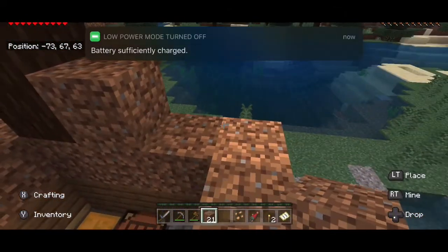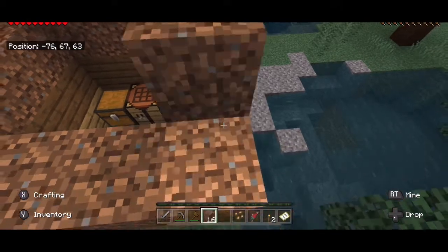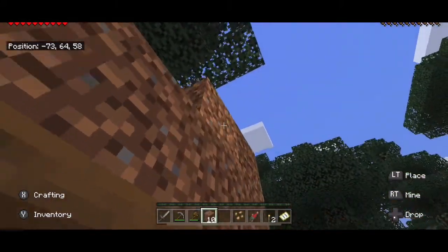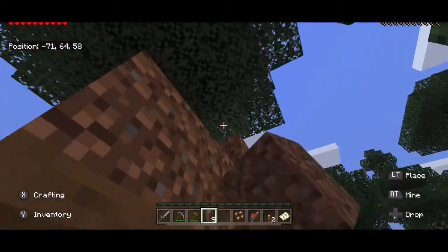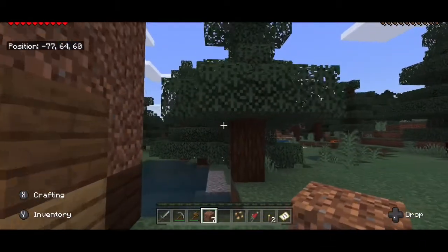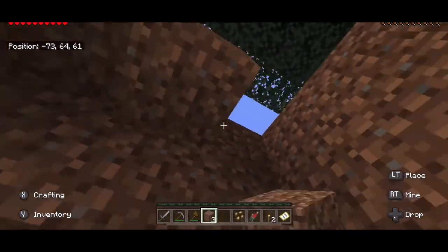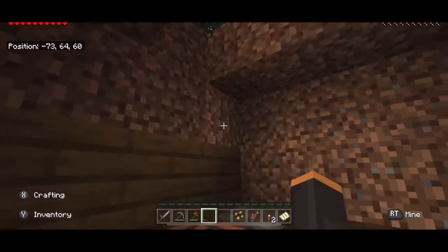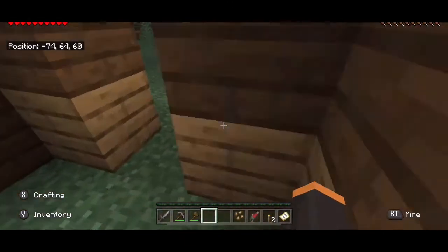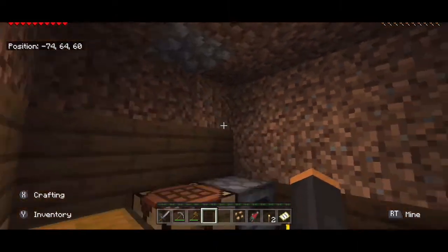We just need something to live in for our first night, and that's all we need. Sorry that it's just dirt and wood but that's the best I could do for now — I'll be updating this soon. We're gonna need two pieces of blocks so that means we need one more. Sorry I didn't make it completely out of wood, but for now this is just what we're going to be working with.